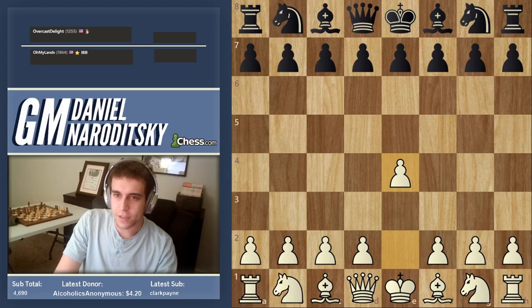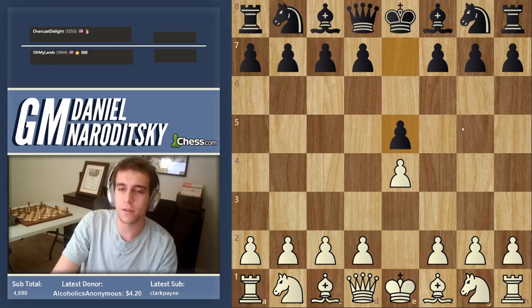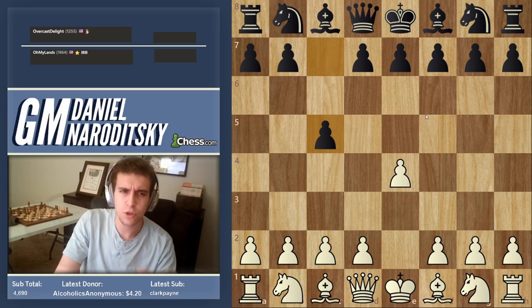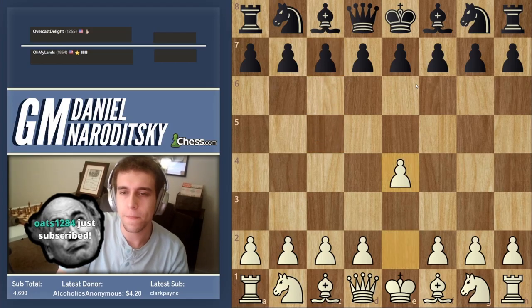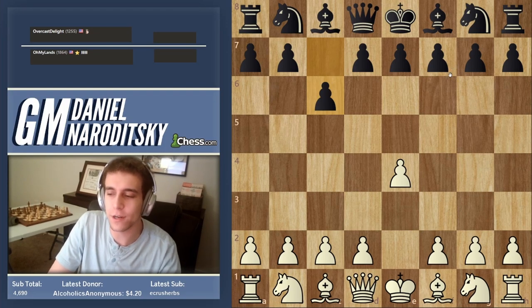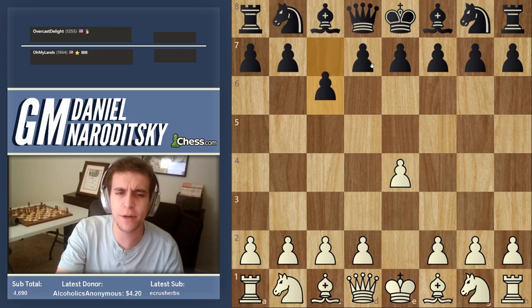E4, and he played c6 — the Caro-Kann. The two most common responses to e4 are e5 (the king's pawn game) and c5, which is called the Sicilian Defense — named either for a tournament in the Italian region of Sicily or for a chess club there that pioneered this line. The Caro-Kann is a super reputable opening; despite what you see in The Queen's Gambit, among grandmasters it's considered very solid.